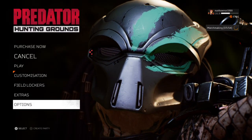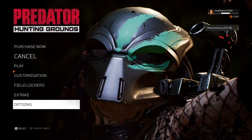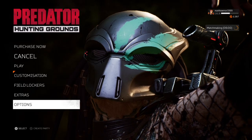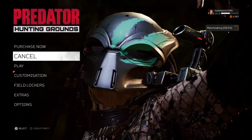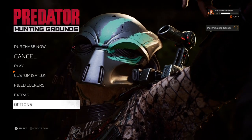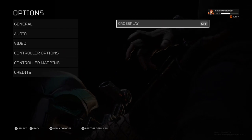What is up guys, Matt from Squad Busters, and today we're on Predator Hunting Grounds. This video will tell you how to apply crossplay. What you need to do is come to the main menu — you can do this in-game as well. All you need to do is go to Options, then General, and you can turn it on.